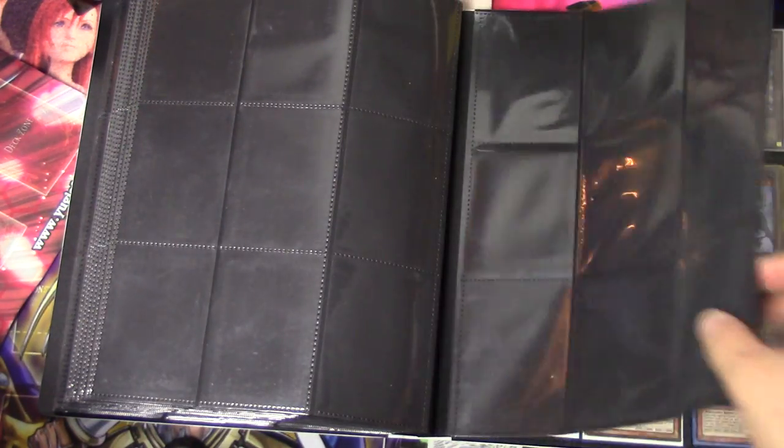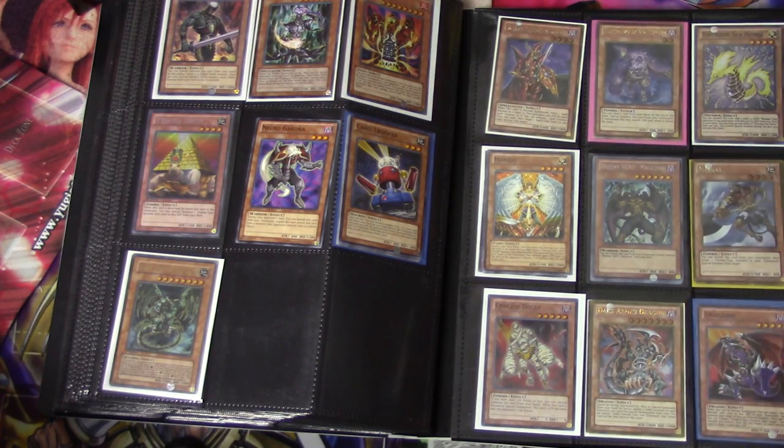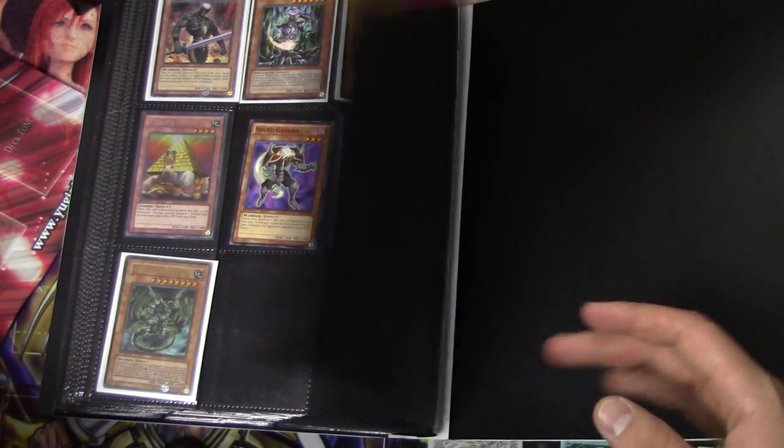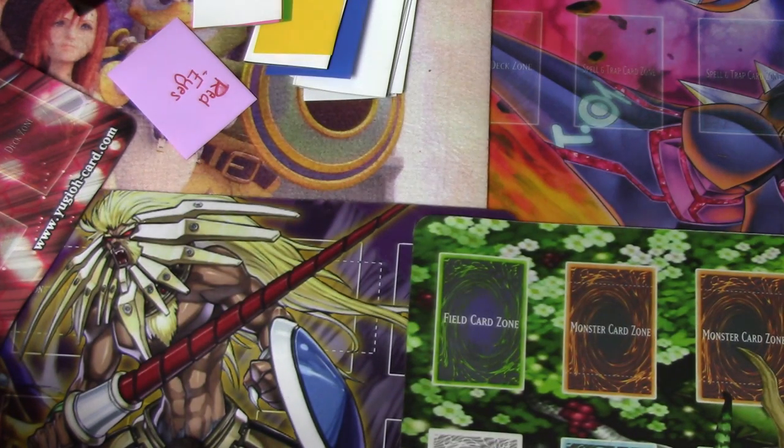When you think it's empty, there's cards in the back. So we got some Teledad / Chaos Zombie stuff it seems. Binder one down, two more binders to go.